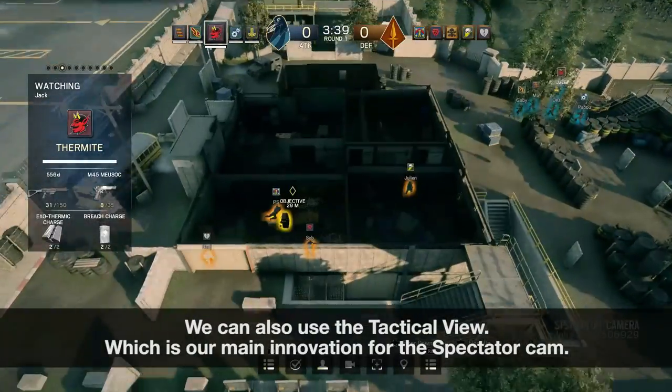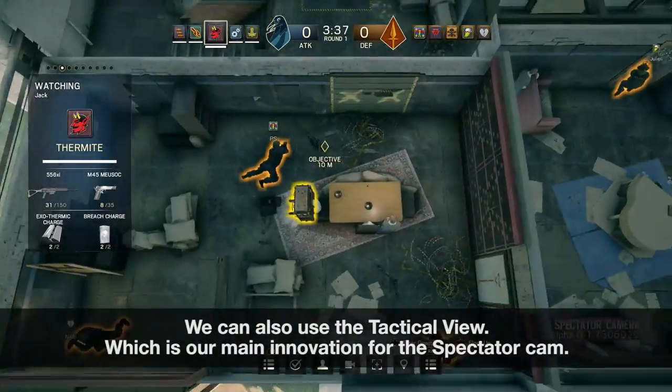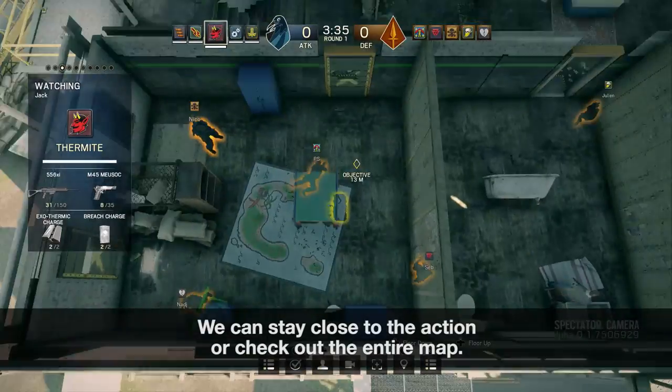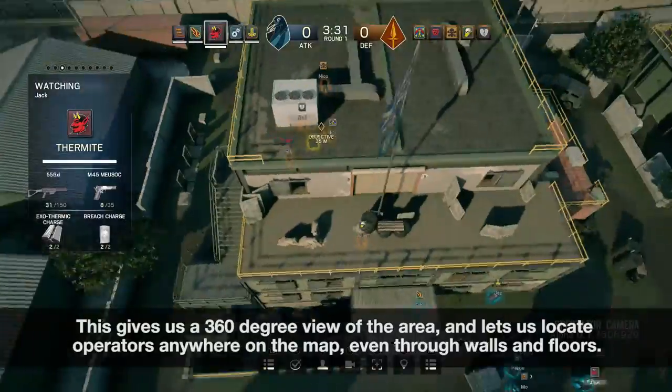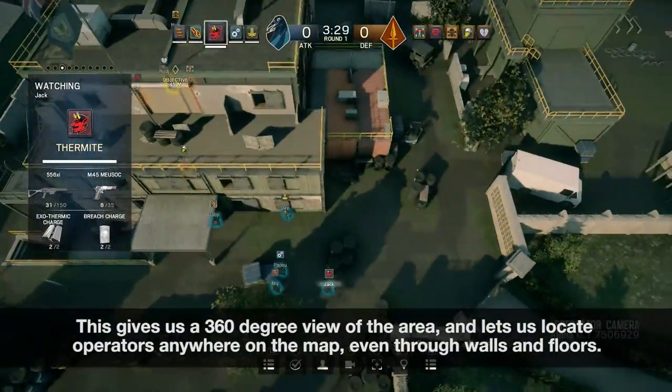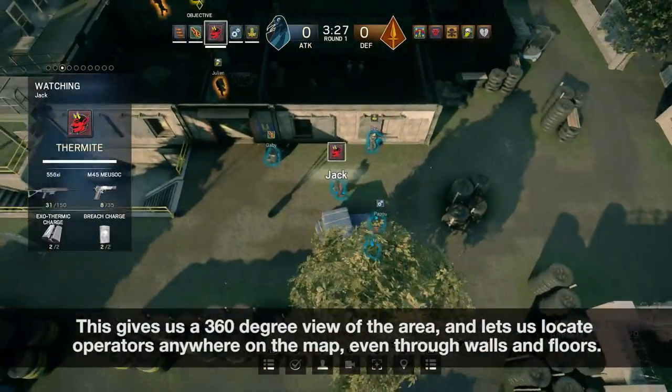We can also use a tactical view, which is our main innovation for the spectator camp. We can stay close to the action or check out the entire map. This gives us a 360-degree view of the area and lets us locate operators anywhere on the map, even through walls and floors.